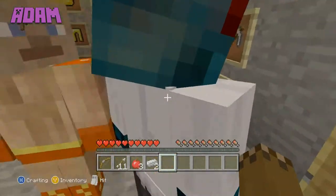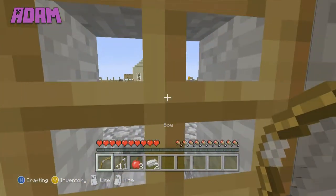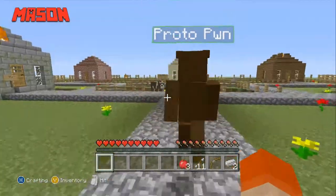Ready? When I open this door, run to a house and stay there and I'll give you further directions. Ready? Set. Go. Quick, pick a house.